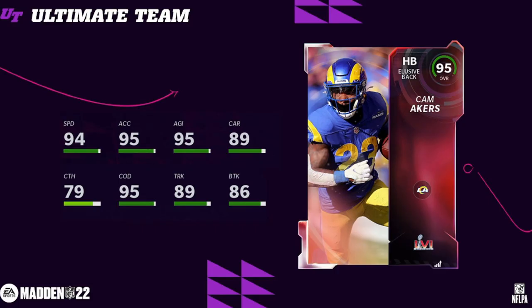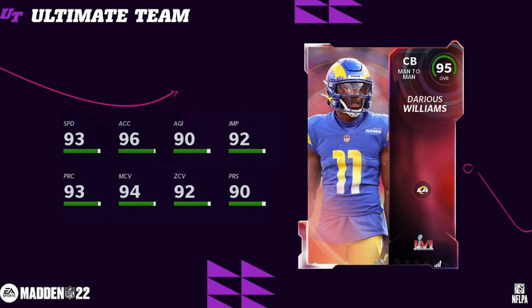Hopping into the cards — same kind of content structure as we've been seeing really since the beginning of the new year. Three heroes per team, which are the 95 overalls. Those three go into a 97 overall champion set per team. One of the 95 heroes for the Rams is Cam Akers — more of a sprinter, not really going to break too many tackles or truck too many players, but 94 speed elusive back.